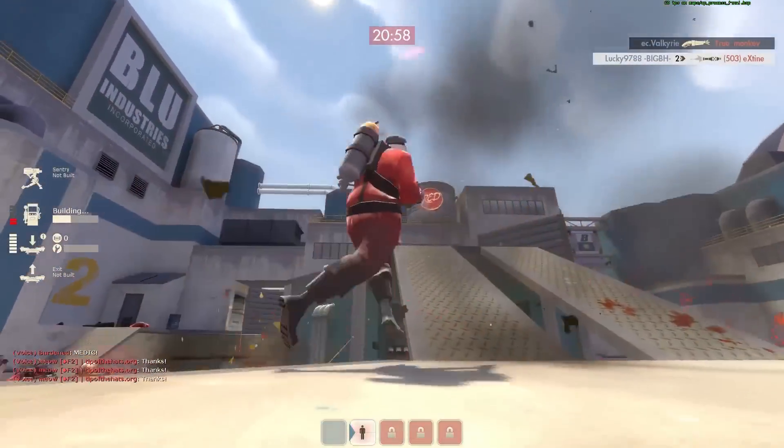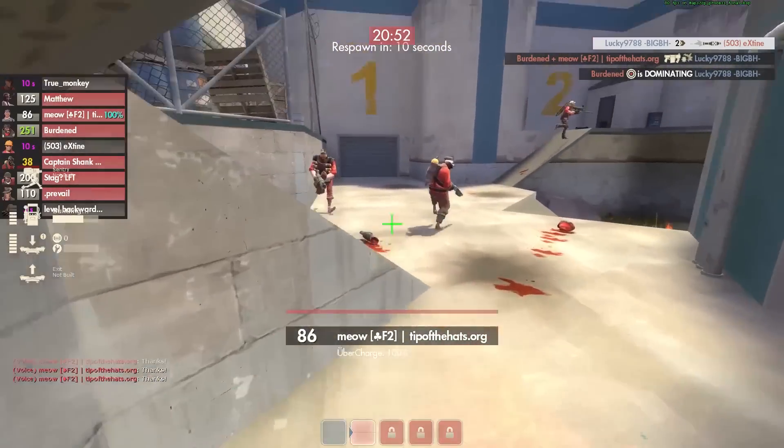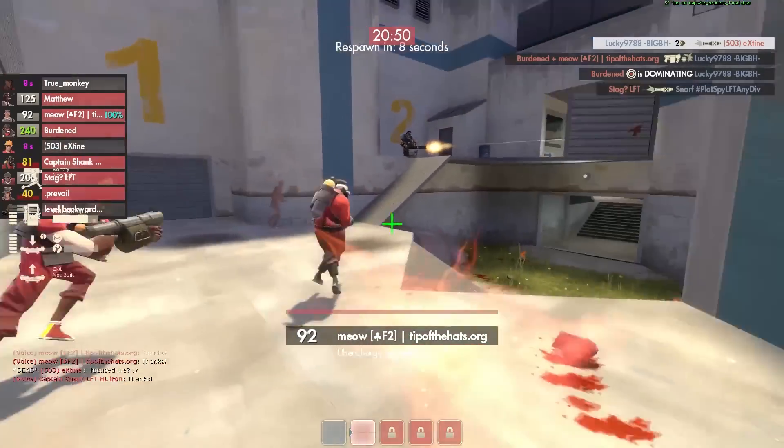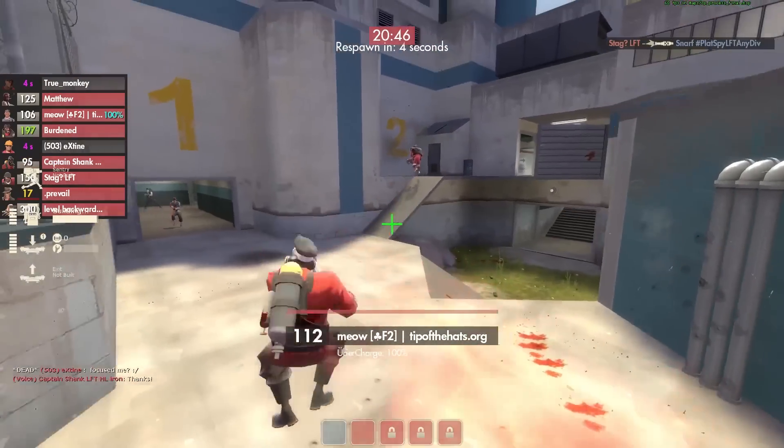Unfortunately missed most of my shots, only getting 15 damage on that third one. One thing there was that I chose to build a dispenser instead of putting the teleporter exit down. I was going to try to grab that ammo and then double back and get it. Maybe I should have put the teleport exit down first.